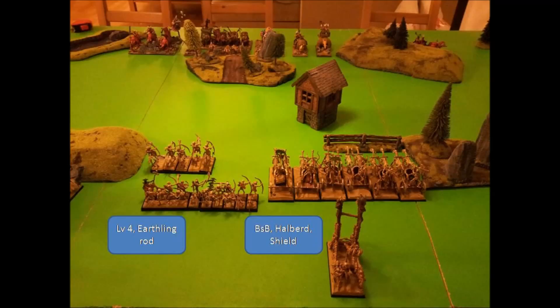This is how it looks after the deployment. On my side I have a Screaming Skullcatapult to the far right, and another Screaming Skullcatapult. A unit of Chariots with full command, and a Battle Standard Bearer in a Chariot — they also have the Banner of Swiftness. Then I have a unit of Scout Cavalry, and behind them my level 4 with 19 Archers with Musician and Champion.